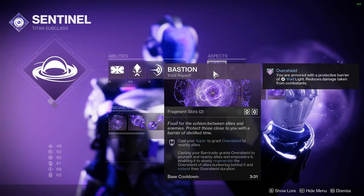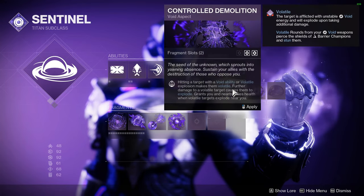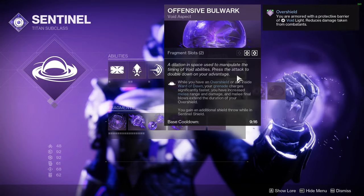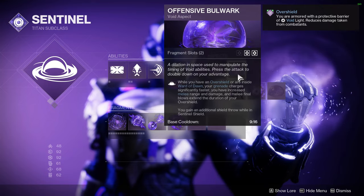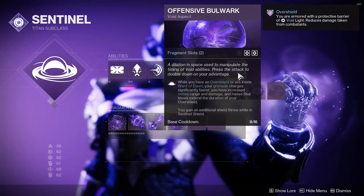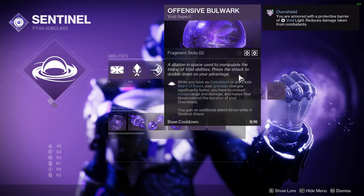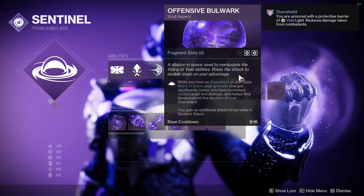Because you're going to be running Bastion. Most people here run Controlled Demolition, for the most part, as far as I've seen. Nobody really runs Offensive Bulwark. Offensive Bulwark is really where this build kind of starts to come together, because now that you're chaining overshields over and over again from your barricade and then from the glaive, you get faster grenade recharge. I don't know how much faster it is, but it is faster.